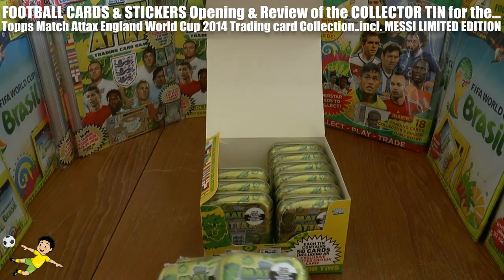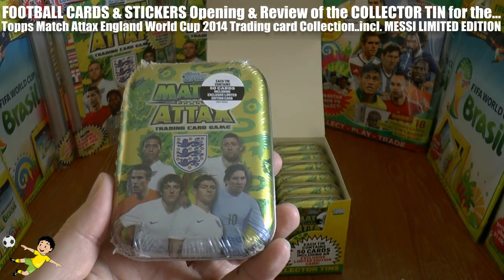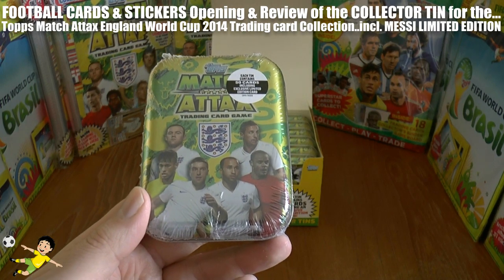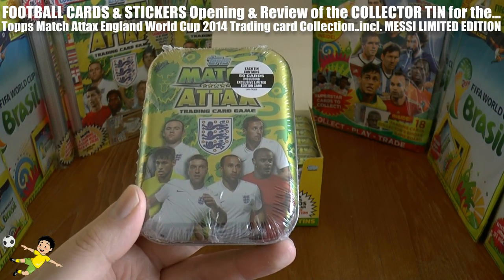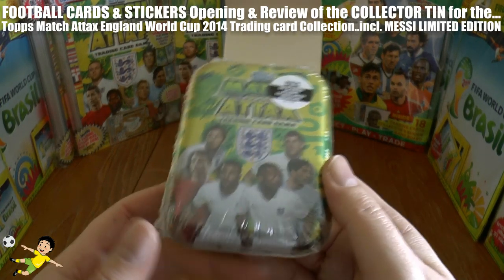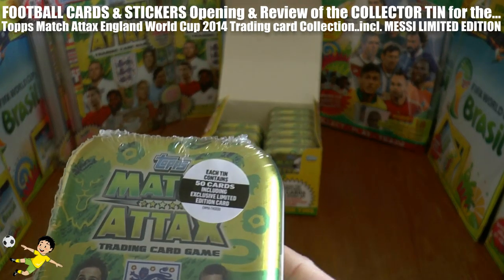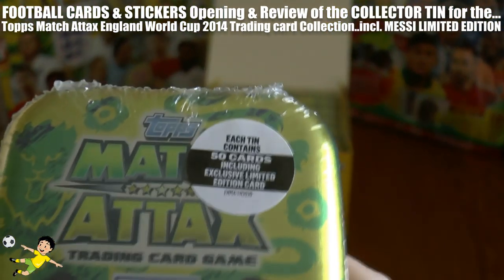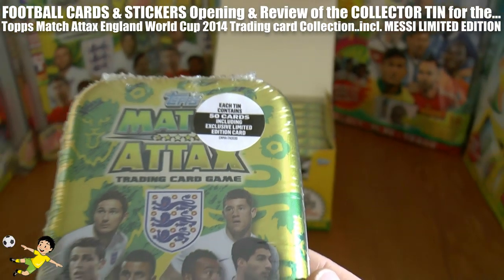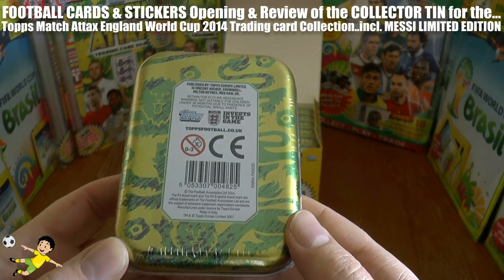There are three different picture types. The first tin type features Smalling, Van Persie, Baines, Gerrard, Messi, and Gary Cahill on the front. The next tin is Rooney, Neymar, Lambert, Townsend, and Jeggy Elker on the front. The final tin variation is Lampard, Ronaldo, Cole, Walker, Luis Suarez, and Barclay on the front. Each tin contains 50 cards which include the exclusive Lionel Messi limited edition card — quite small in size, really nice little product.